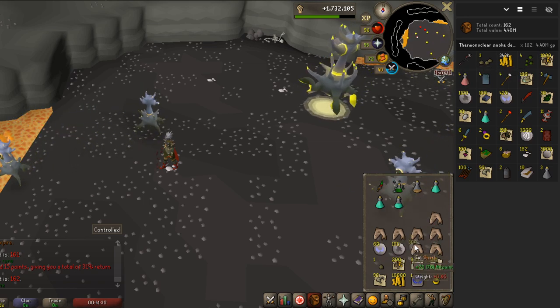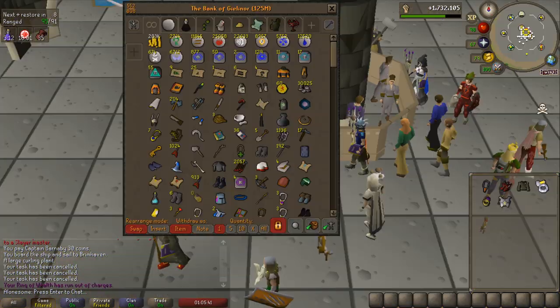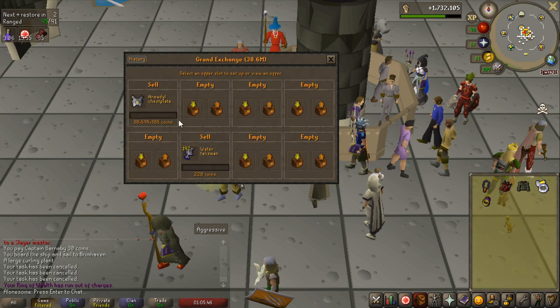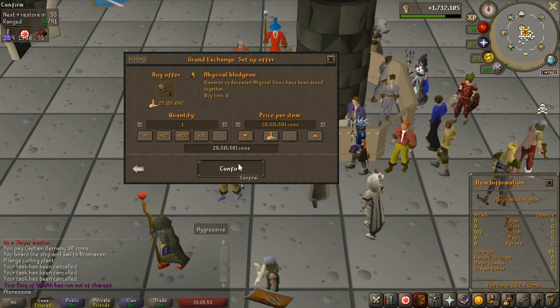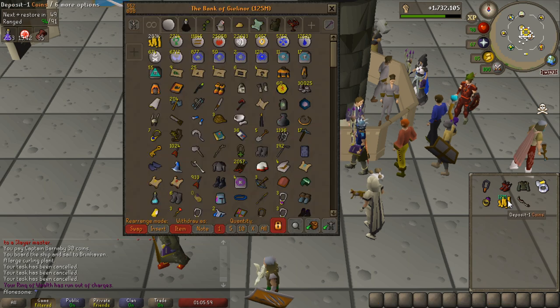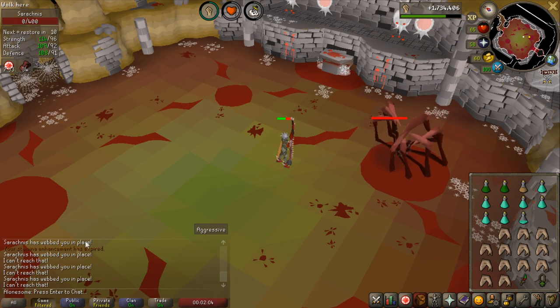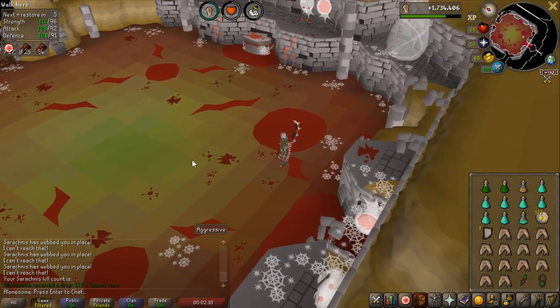I hopefully will get the Kraken pet and the Thermonuclear pet before 99 Slayer. Because that boss was very easy, I'm going to do this Sarachnis boss task as well — I picked 35. I've done this boss before in the Twisted League but never in the main game. I need a really good crush weapon, so I'm actually going to sell my Armadyl chestplate because it's at a very high value right now — 38.7 mil — and I'll be buying the bludgeon, which has stabilized in price at around 26 mil.